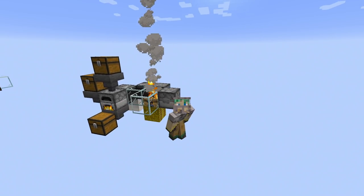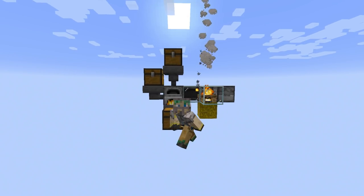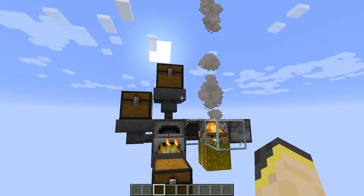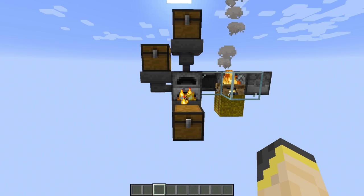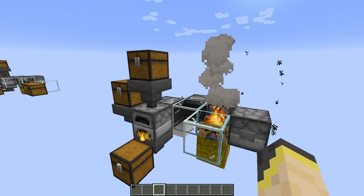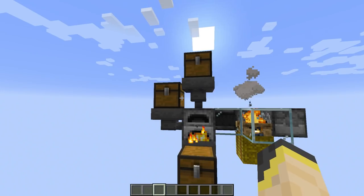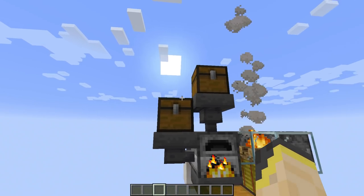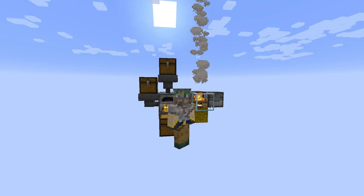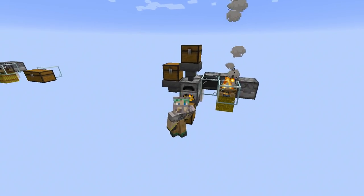That's actually it — this is a very simple addition to an auto smelter. I recommend putting this on an auto smelter room. Usually when I build auto smelter rooms I build lots of tiles of this small three-hopper system. If you do that, I'd recommend putting this fire system on just one of your setups. You don't need this on every single auto smelter — if you load all your smelters at the same time, you only really need one campfire in the room.